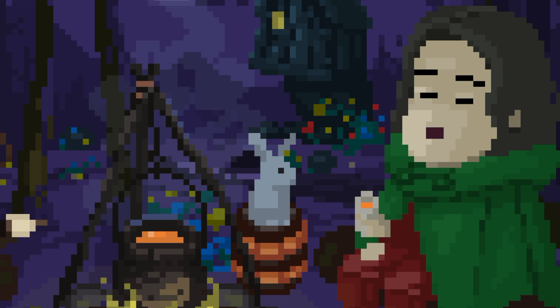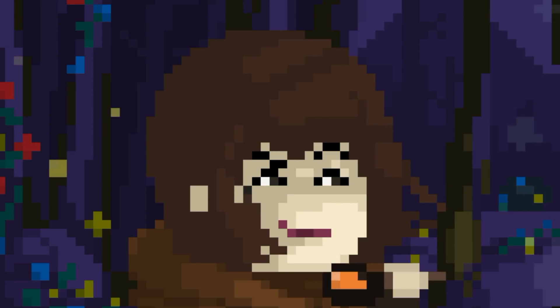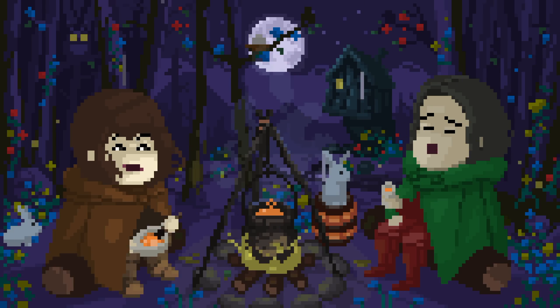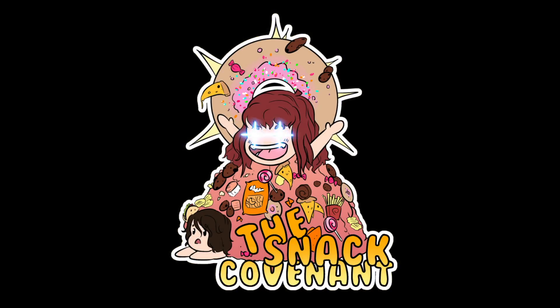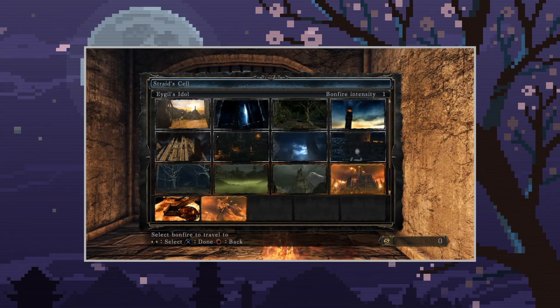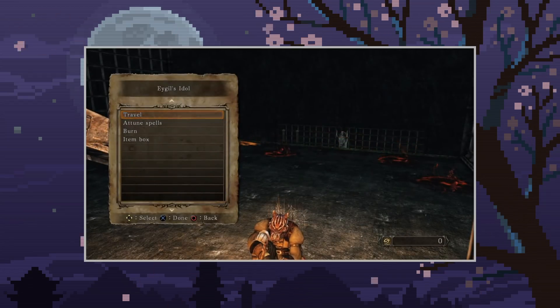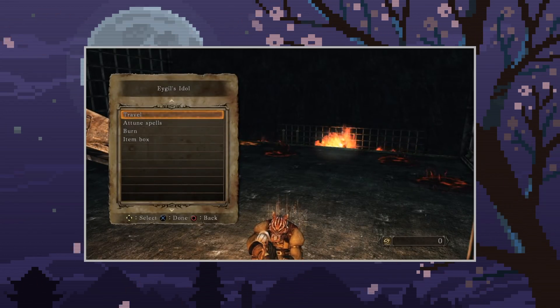Their name is Egil. We never meet them, but there's a lot of information surrounding them and their role. Originally, Egil is mentioned in Egil's Idol, which is the name of a bonfire in Iron Keep. And that is all you're told. It does not tell you anything about who Egil was. They're just a bonfire and that bonfire is called Egil's Idol.